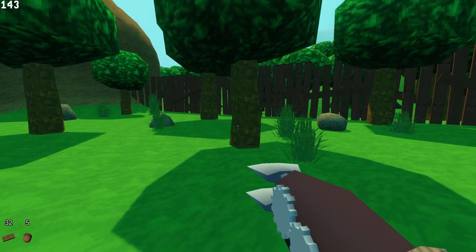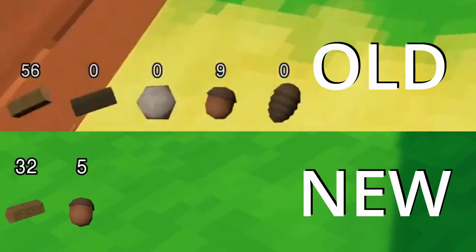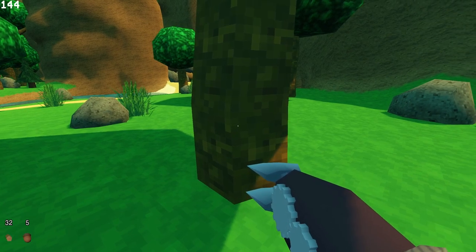Also, as you might notice, the inventory only shows the items that I have in the inventory. It used to show all possible items and then just show the number zero if you didn't have any. But now I made it so that it doesn't show at all if you have less than or equal to zero.